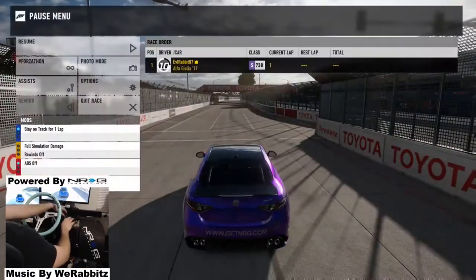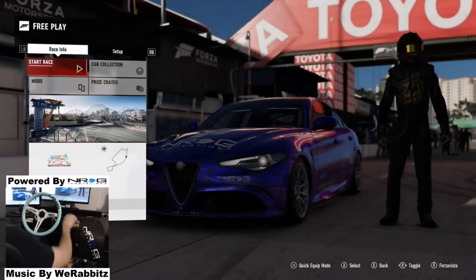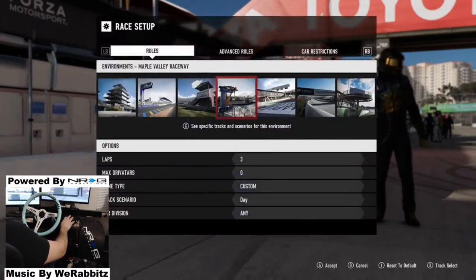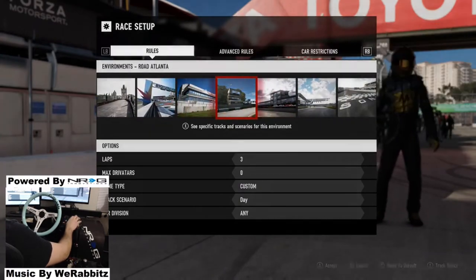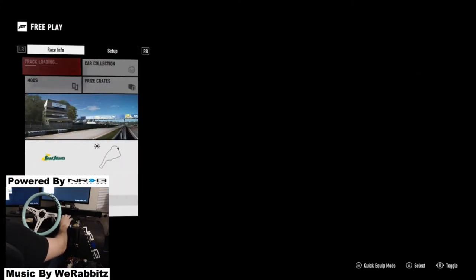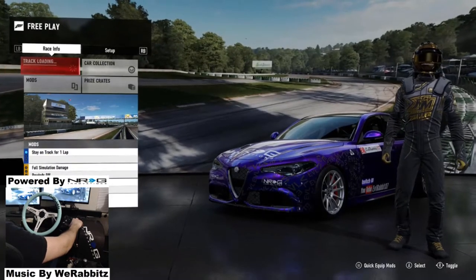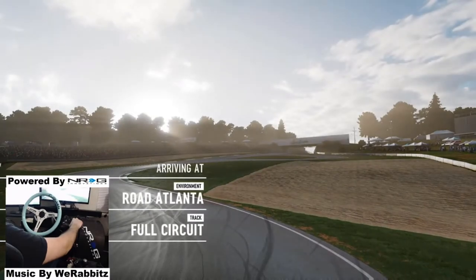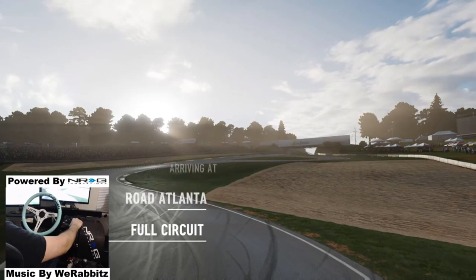Not too horrible — definitely gonna get some more practice, but we're going to switch up tracks and go to Road Atlanta to see how we can do on the downhill entry. Road Atlanta — there we go. I am running mod card full simulation damage, rewinds off, ABS off, so I am running absolutely no assists. That's how I'll probably be running the cars — completely no assists, maybe ABS, probably not.